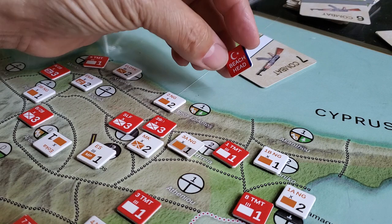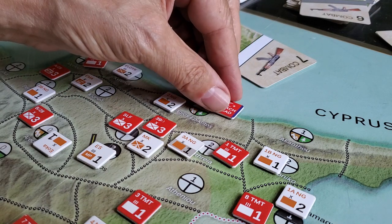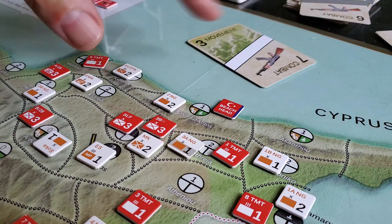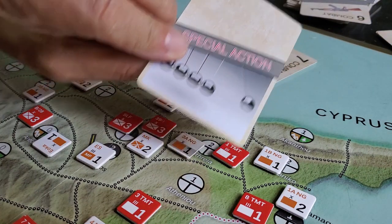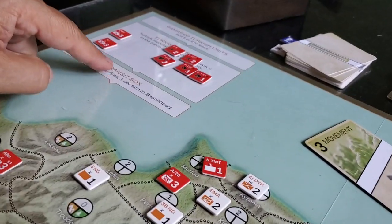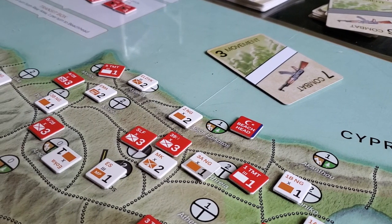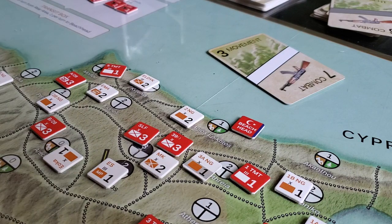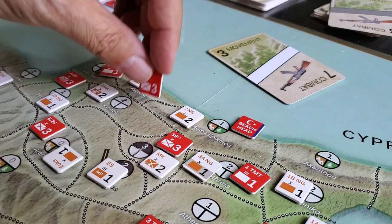So there's this concept around invasion landings — you can do multiple landings, which occurred during this very small war. You use a special action card to execute one of those, and it allows you to bring two units from this transit box over here. I just double-checked and yes, it is two units per landing.